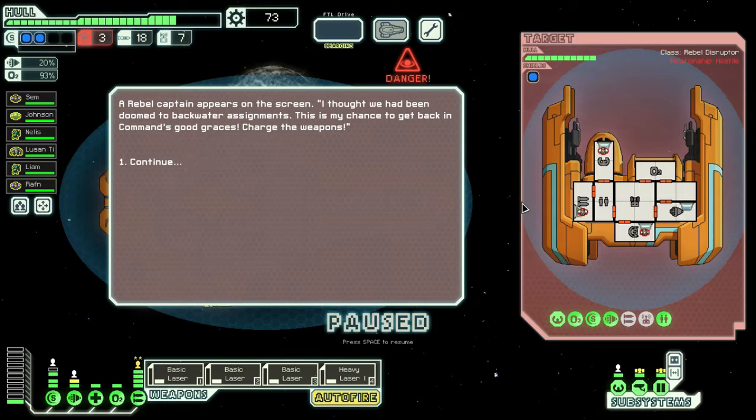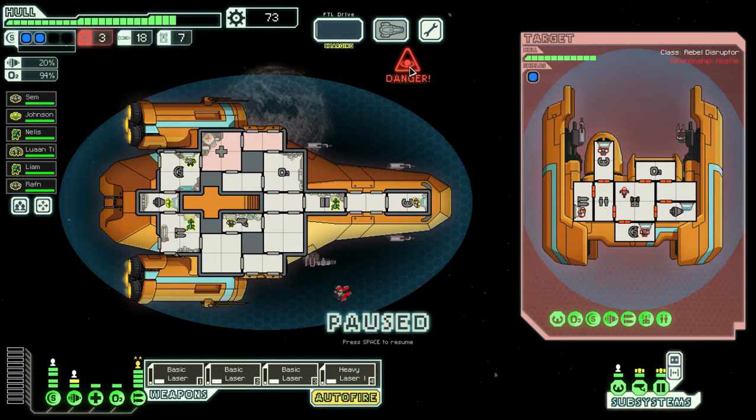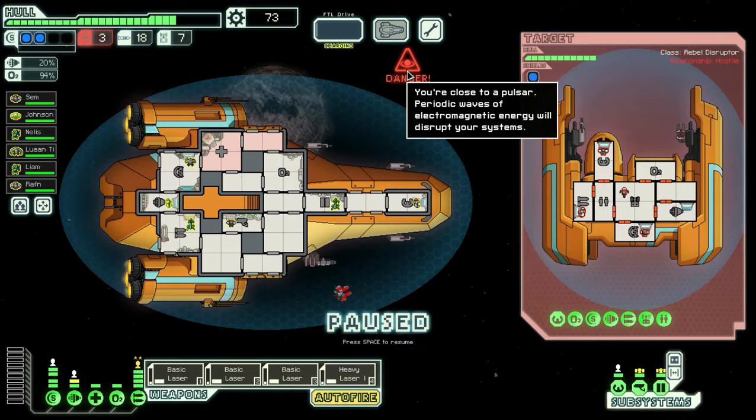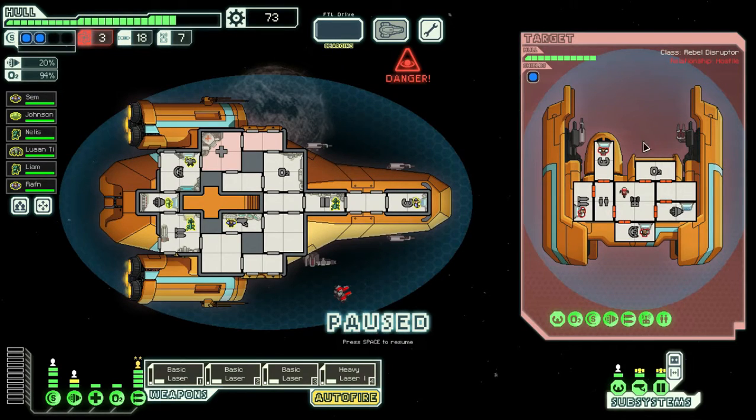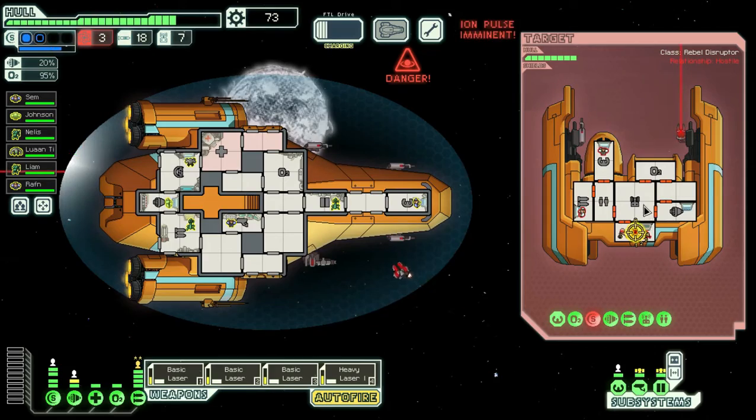A rebel captain appears on screen: 'I thought we were doomed to a backwater assignment - this is my chance to get back into the commander's good grace. Charge the weapons!' They've got a fire beam and we have an environmental effect - we're close to a pulsar. Periodic waves of electromagnetic energy will disrupt our systems. They've got a laser, a fire laser, and a light laser, but they can't actually get through our shields unless we get hit by the EMP. We'll focus down their shields as quickly as we can.